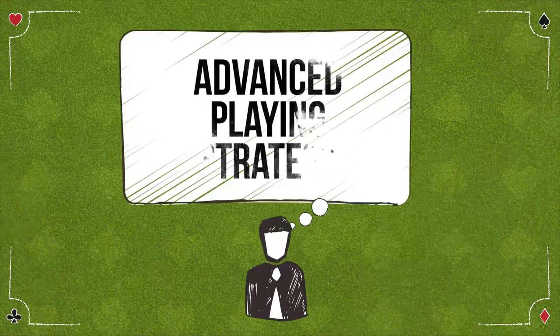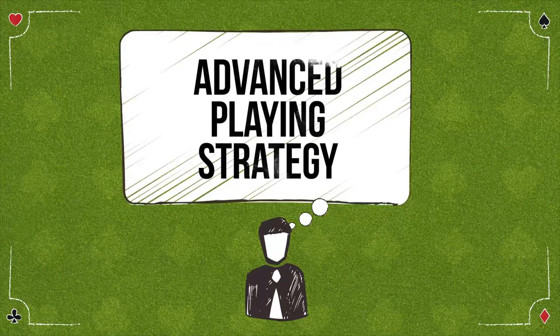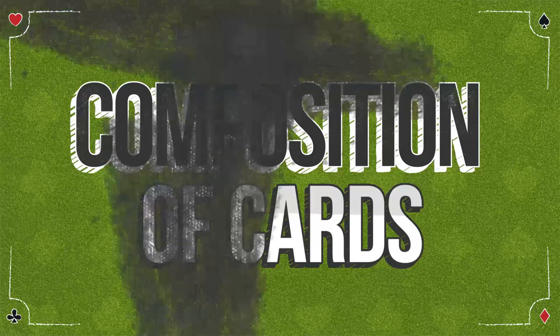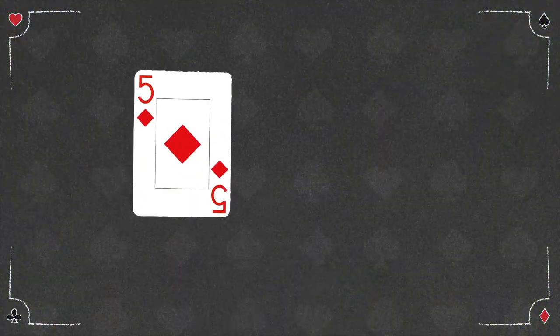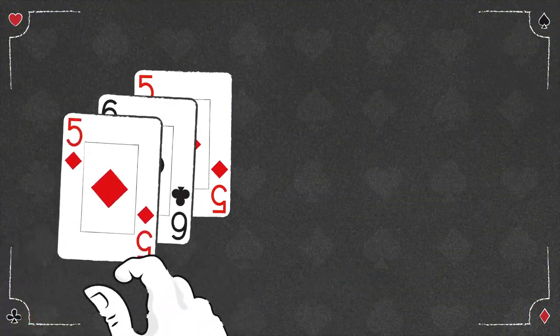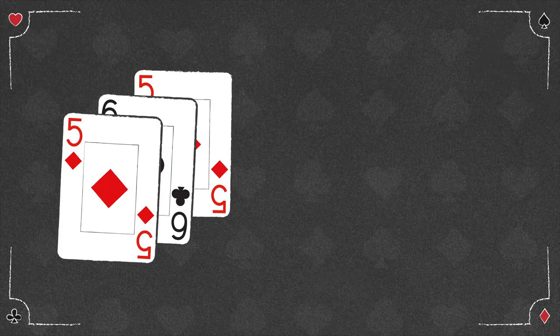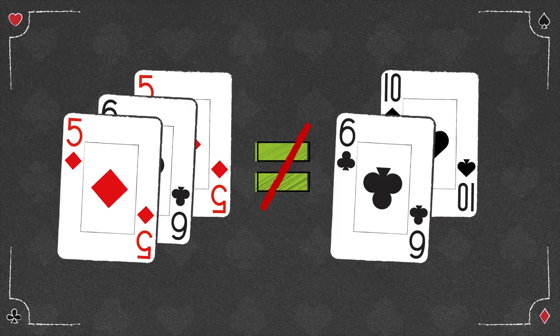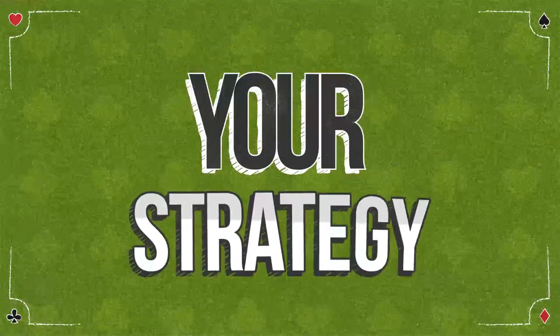A more advanced playing strategy with extra precision considers the composition of cards that make up your 16. For example, if your 16 is comprised of 3 or more cards, say 5 plus 6 plus 5, it's played differently than if it's comprised of, say, a 10 plus 6. The composition-dependent strategy is as follows.